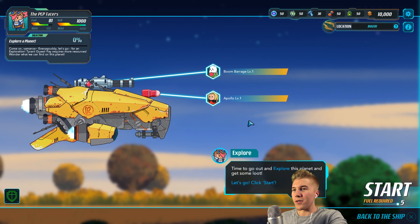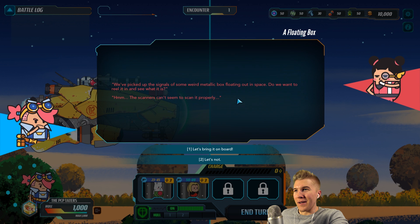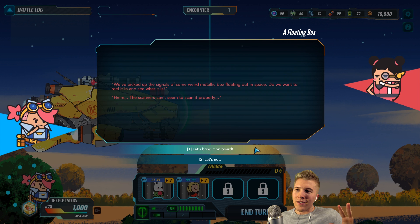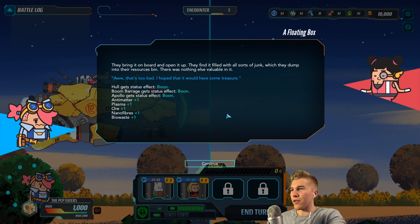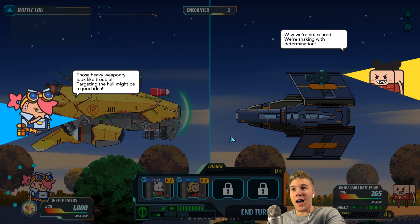Is it time to kill stuff? Yes it is! So time to go out and explore this planet and get some loot. We're going to be in a few battles automatically with our crappy ship. We've picked up signals of some weird metallic box floating out in space. I'm going to be nice — in the beginning I can let it on board and maybe nothing bad will happen. They bring it onto the ship, open it up — they find it filled with all sorts of junk. Nothing else was of value. I'm surprised somebody didn't pop out and kill us all — some sort of human just eating our little potato spaceman.